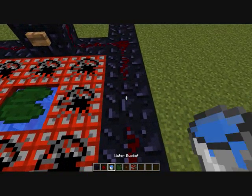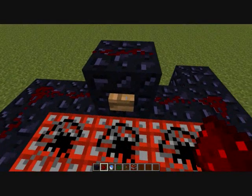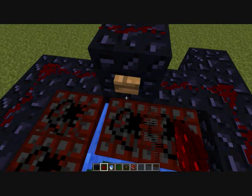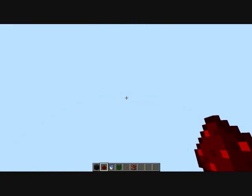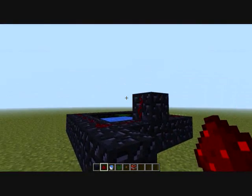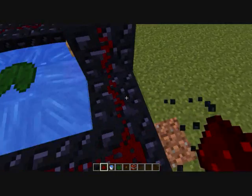Now just put that redstone right here that I accidentally messed up on, and step on the lilypad and press the button. And you see I just flew up in mid air like that. It kinda lagged a little, so I'm gonna do it again, just to show ya.